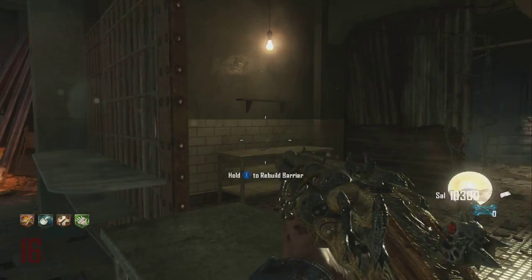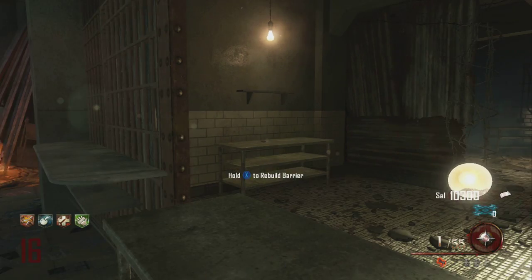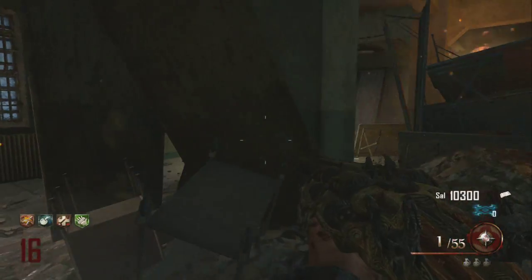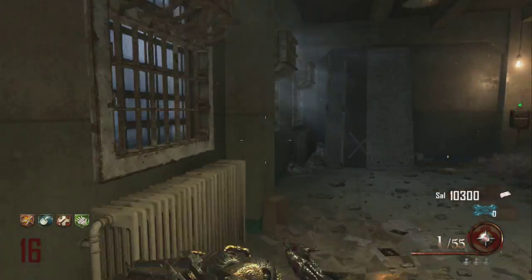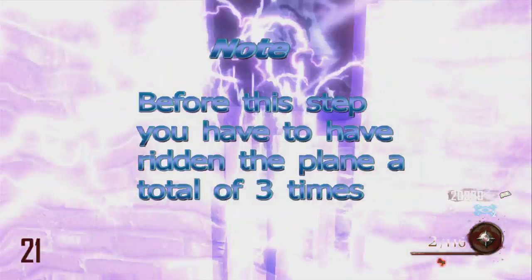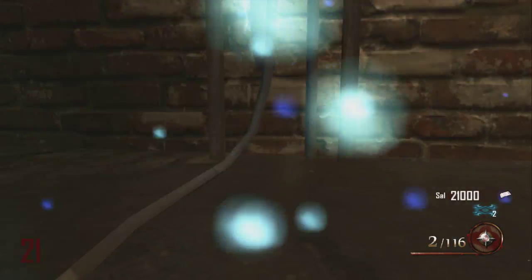The next step of this Easter egg is to come into the cafeteria and throw a tomahawk at the spoon that's on the table. The spoon isn't going to come back to you — it might look like it's coming back with the tomahawk but it'll still stay on the table — and then you're on to the next step.